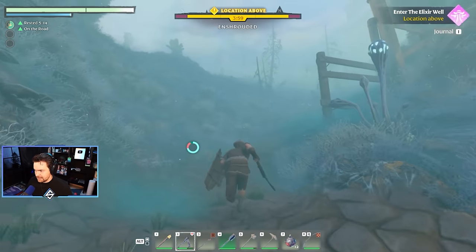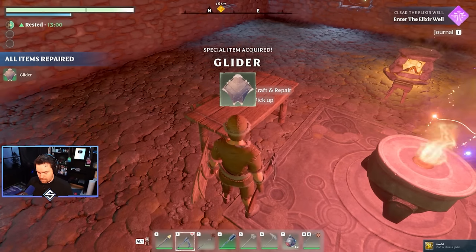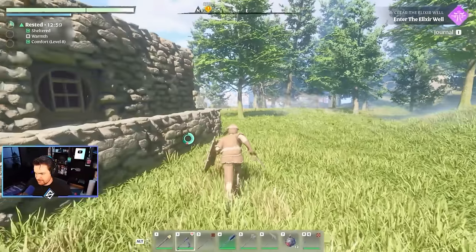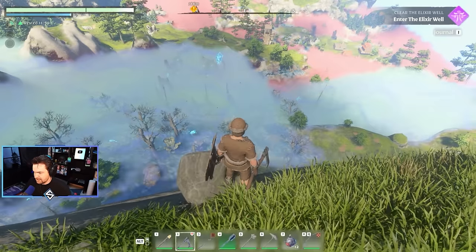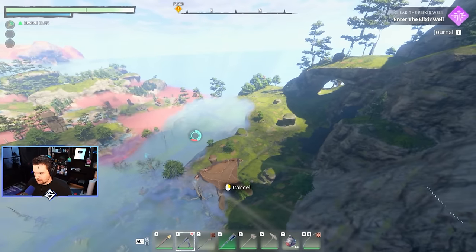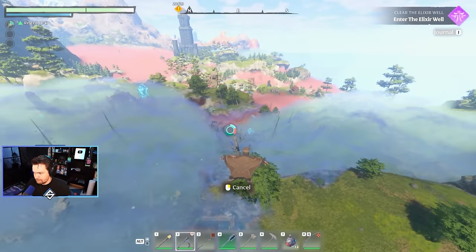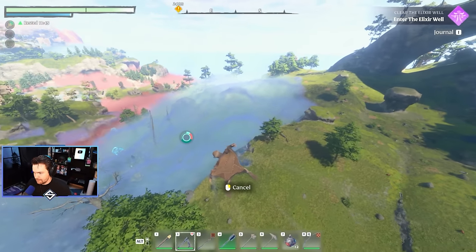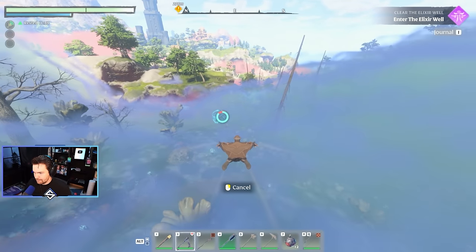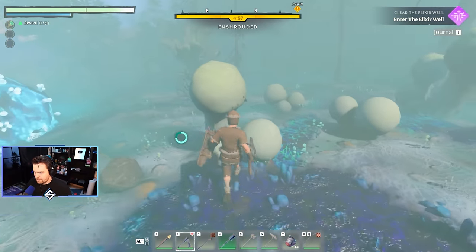I'm gonna be looking snazzy. All right, let's make this glider. Boom. Let's go check out the glider — press space while in the air. Oh, sick! That is so cool.